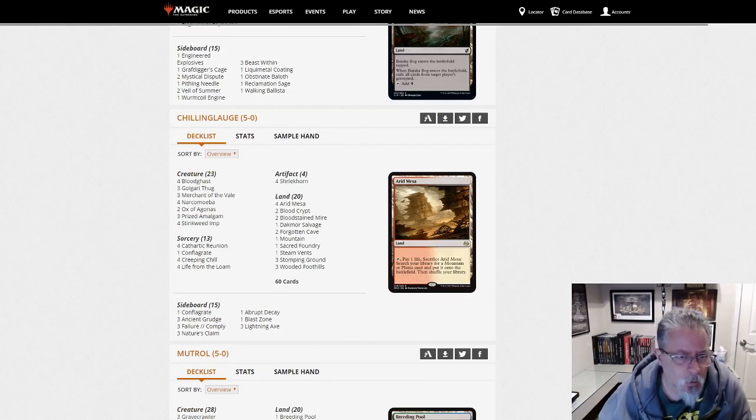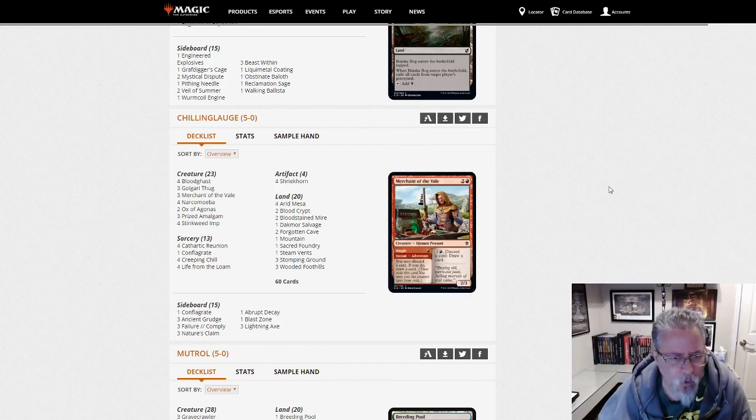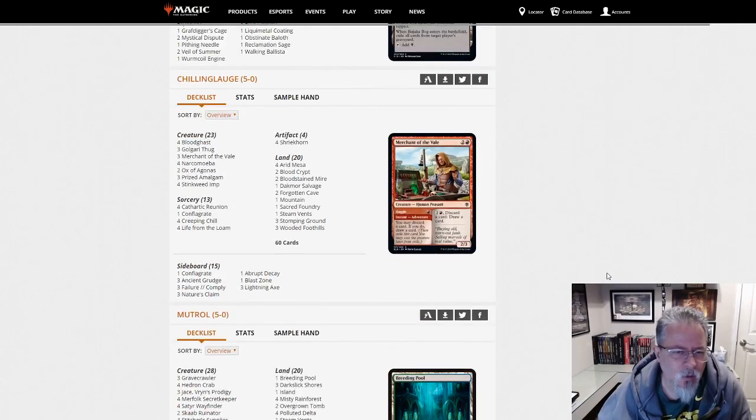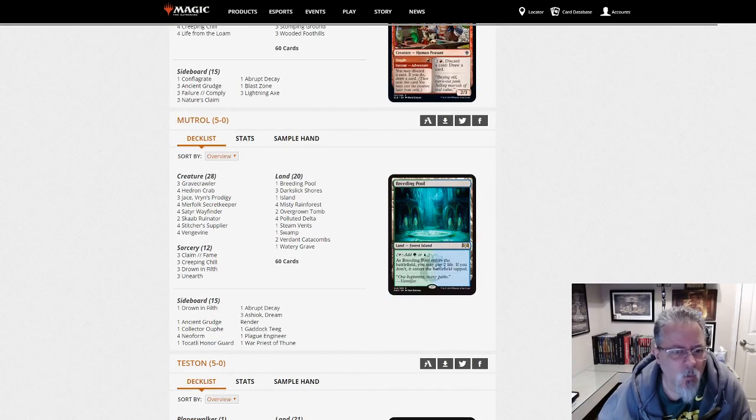Chilling Lodge with Dredge — yes, this one is Dredge, not Crab Vine. Yet another way to get all that cool stuff into and out of your graveyard. Being dead is just kind of a temporary thing for these guys.